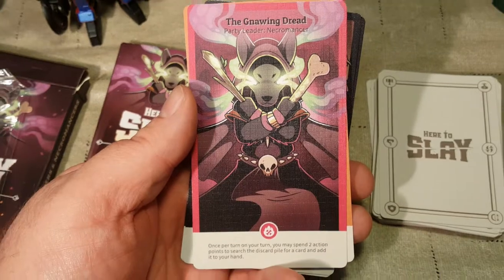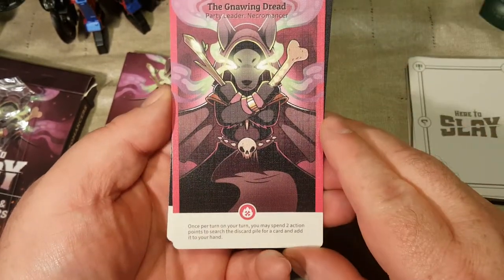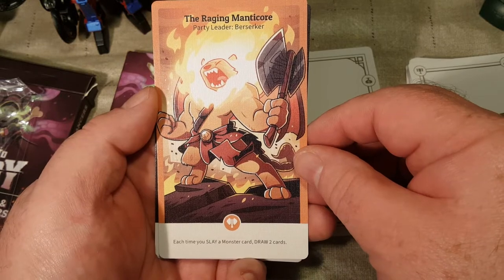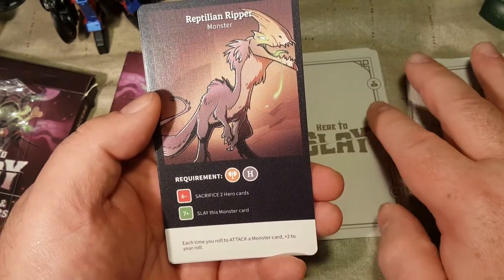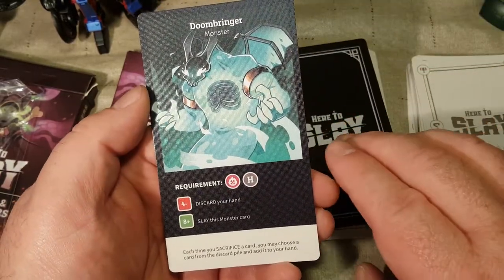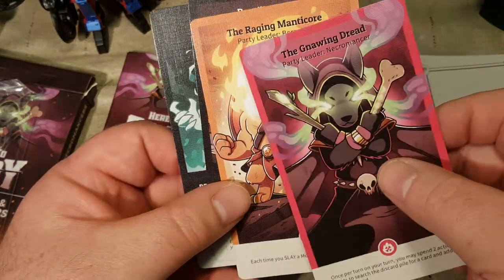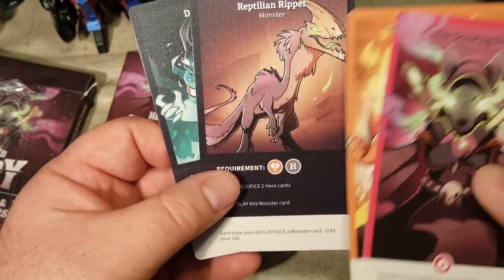Let me zoom out a little here. The Gnawing Dread is a new monster card. The Raging Manticore — Party Leader, Berserker. Reptilian Ripper Monster. And Doombringer Monster. So there are two new party leaders — Necromancer and Berserker — and two new monsters.